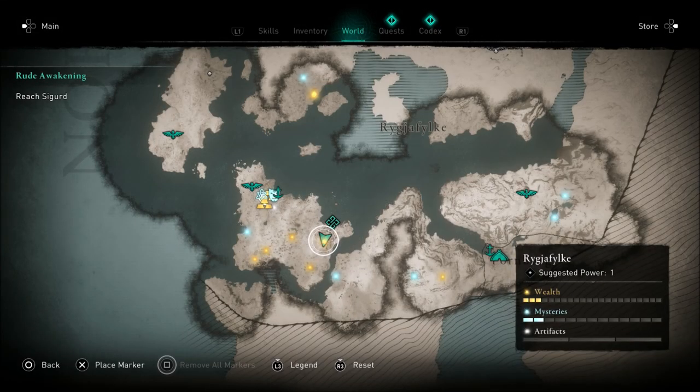What is going on guys? Grave here. Today I'm going to show you where to find the Throwing Axe Fury ability in Assassin's Creed Valhalla.